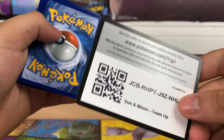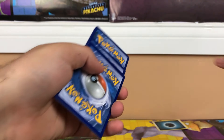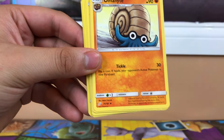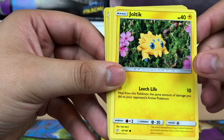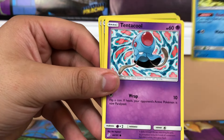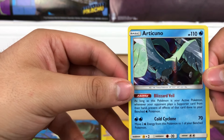Pack number four — if you watch any of my other videos you know I struggle opening these. Here's the code. We have a DVD, a snail, a kangaroo, a wolf, a zebra, Squirtle — hell yeah — a parasite, and Articuno. That's pretty dope actually.